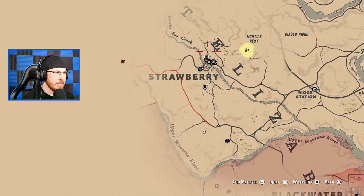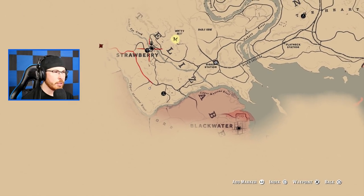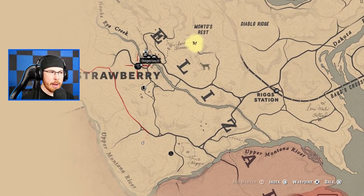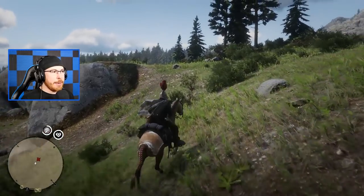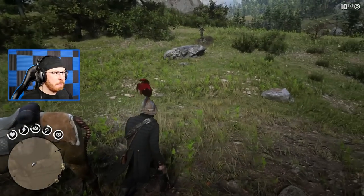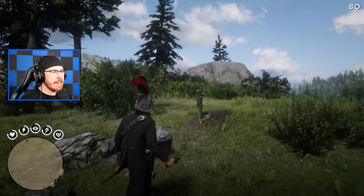There's not a fence nearby. I'm going to jump over to Strawberry real quick, fast travel to Rhodes, and buy some molotovs - then we'll be right back. All right, we had a little bit of a wardrobe change. I had to load a different save that had enough money so we could buy some molotov cocktails, but we've re-arrived and it's currently daytime.